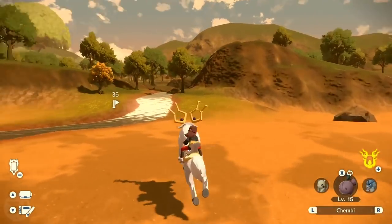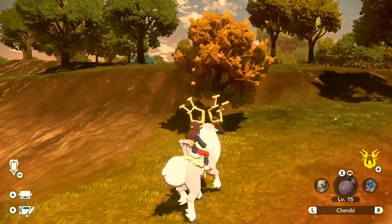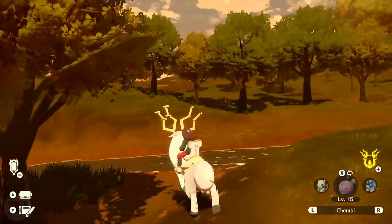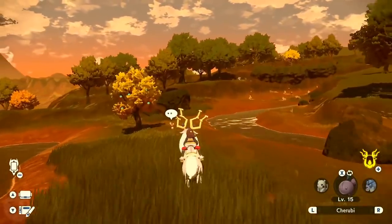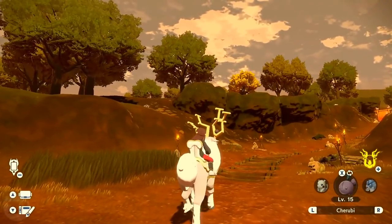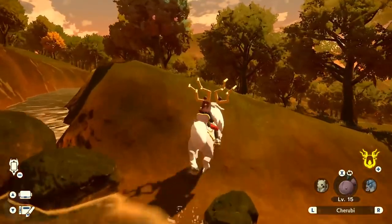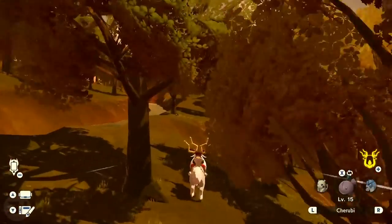Go over to this area, run past the Bibarel, and you'll find a bunch of trees. You can see like three straight away, there are some more up here, and some on the ridge. I'm not sure whether the ridge area with the iron berry tree counts as the arena area or the Heartwood area, but if it's shaking you might as well go for it anyway.